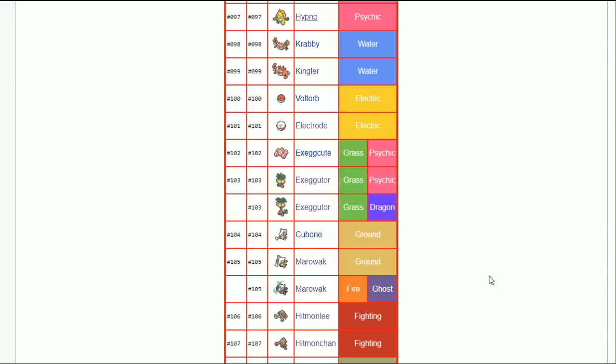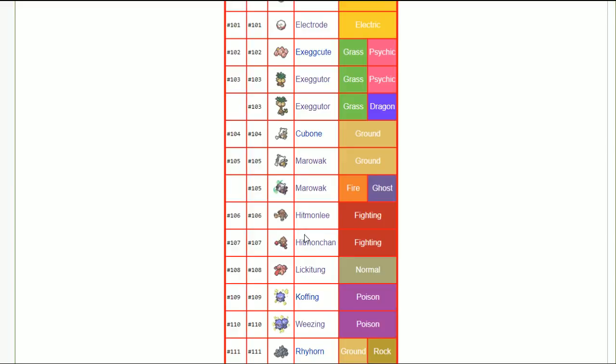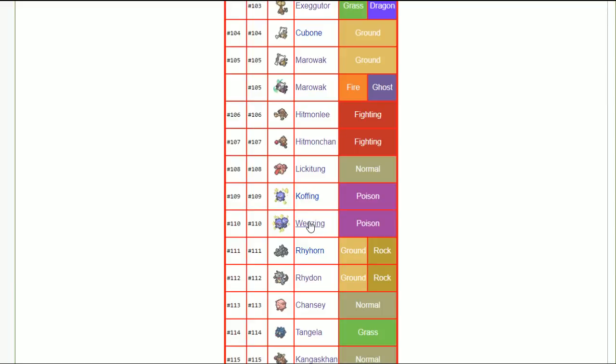Hitmonlee and Hitmonchan — both adamant nature, get the most damage out of it. Weezing — impish or bold nature, or calm with will-o-wisp to tank things while chipping away. Will-o-wisp on Weezing has always been a staple. It doesn't have pain split in this game, so it loses that sustain potential, but it can also come in with haze and do extra things.